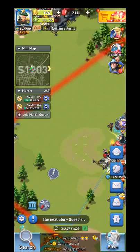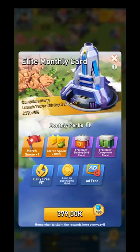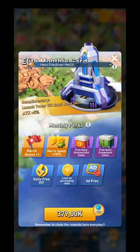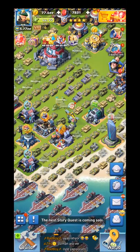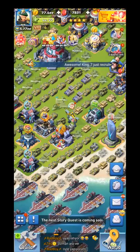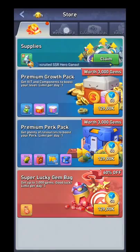If you buy the monthly card for around 15 dollars, when you click on that icon you are going to be able to instantly claim it once a day. You will instantly get 50 vitality and instantly get 300 gems. I'm going to try later whether you can still claim the 300 even after already getting the free gems from the star icon.